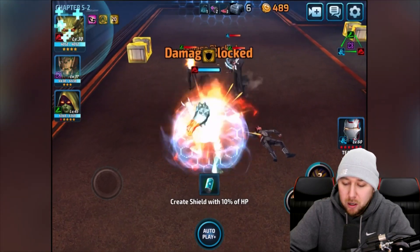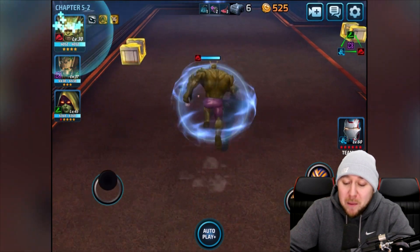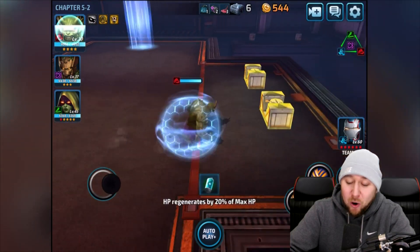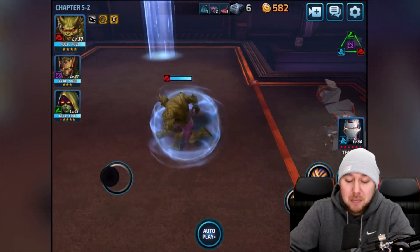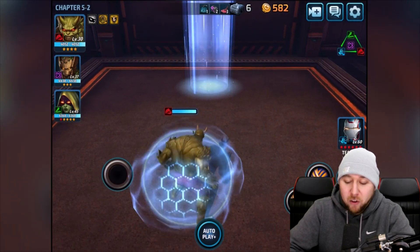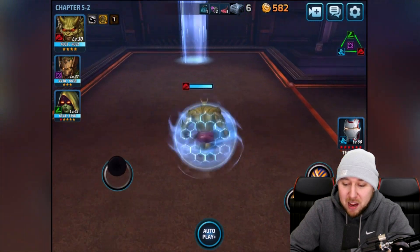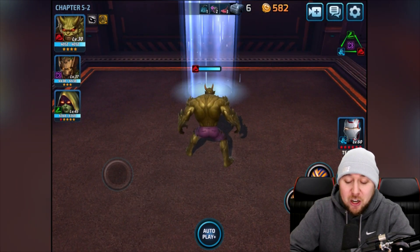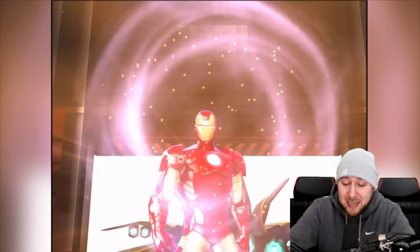Now the fireball — boom, he throws a fireball! Wow, that's absolutely amazing, he looks so sick. I've got that shield around me — I'm pretty sure that's his special ability right there. It was only four seconds, yeah — so if I get hit, the shield actually activates. Absolutely awesome.